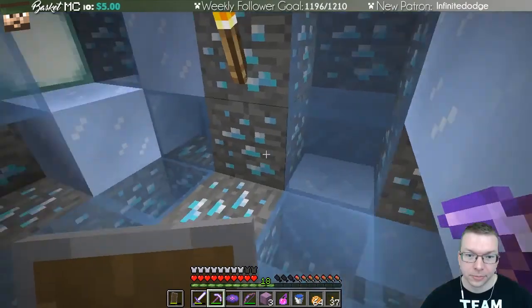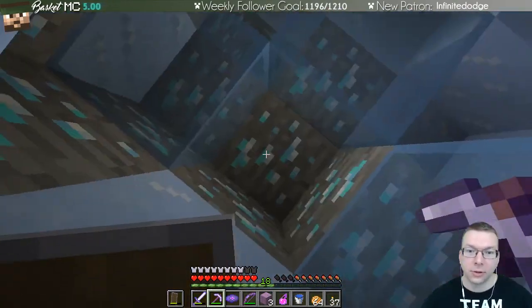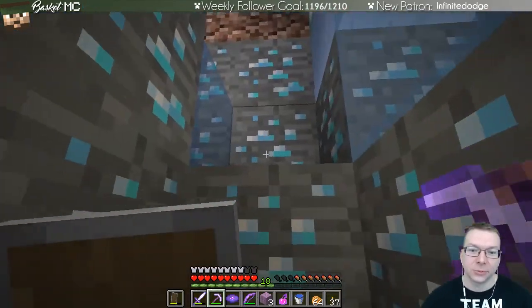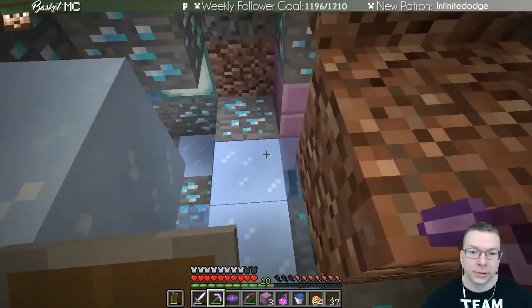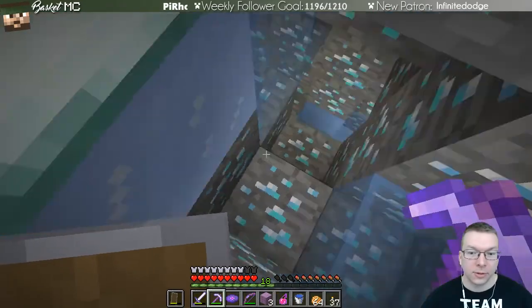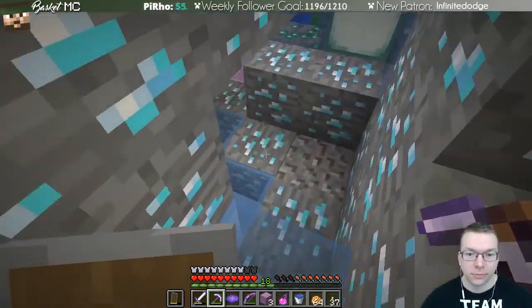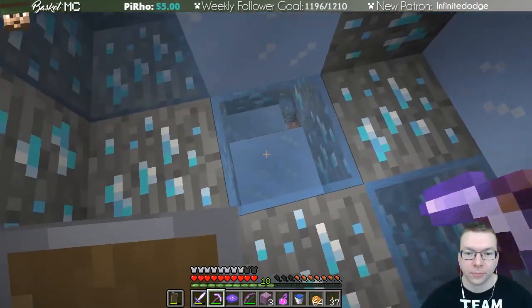That sounds like a bad idea — yeah, don't do that. Why? It's a really horrible idea — because you're going to get knocked out of it, fall somewhere else, and die and stuff. No, I think I'm gonna be all right. You want to give me the emerald and then you can do that risky move? No, because you'll probably get killed. Oh, there's another chest over there.